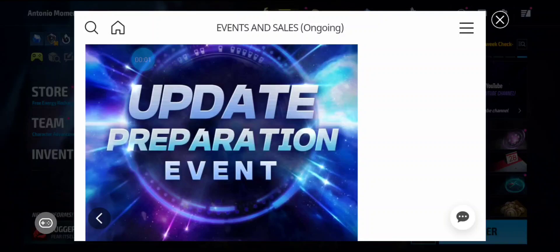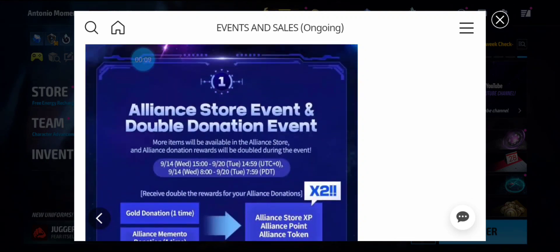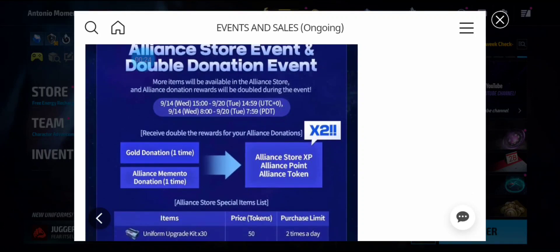Welcome back to the channel. As you can see, we're getting the updated pre-preparation event. Starting tomorrow we're getting an alliance store event with double donations, so if you haven't donated to your alliance yet — or if you have — you can do it again tomorrow. It's going to be double tomorrow in gold and your alliance mementos. I never donate until these events come on because they give you double the alliance tokens.